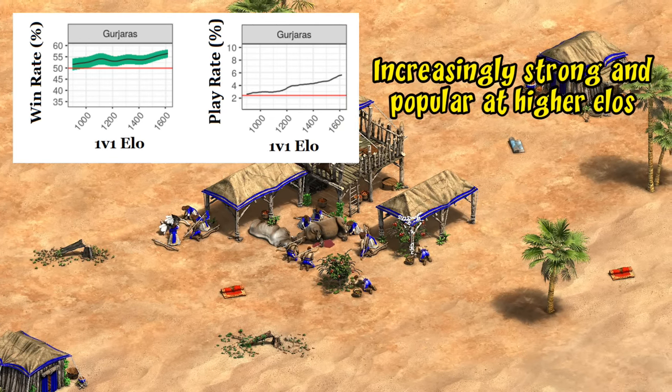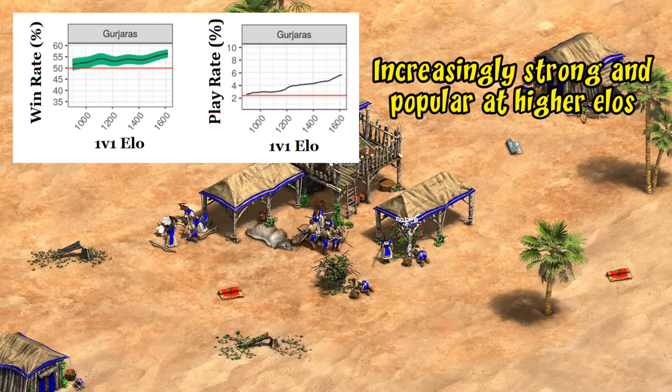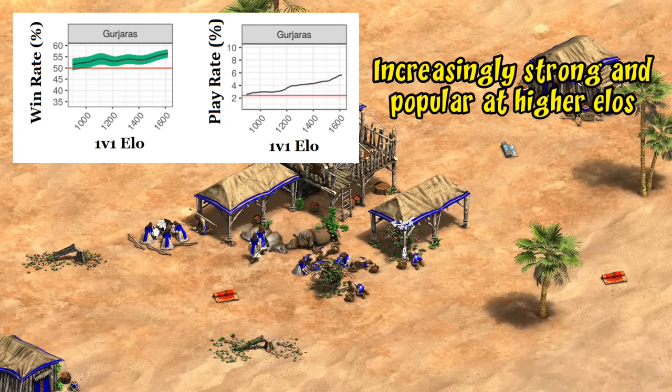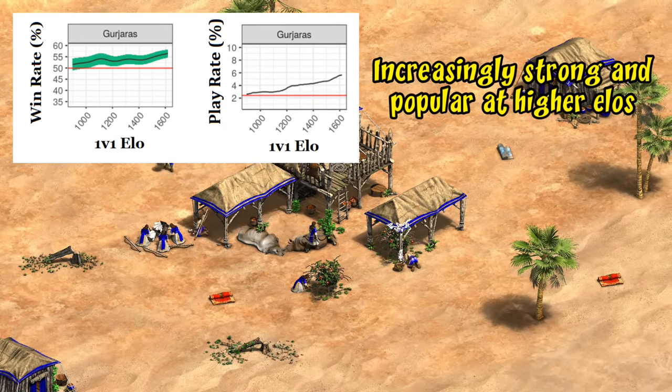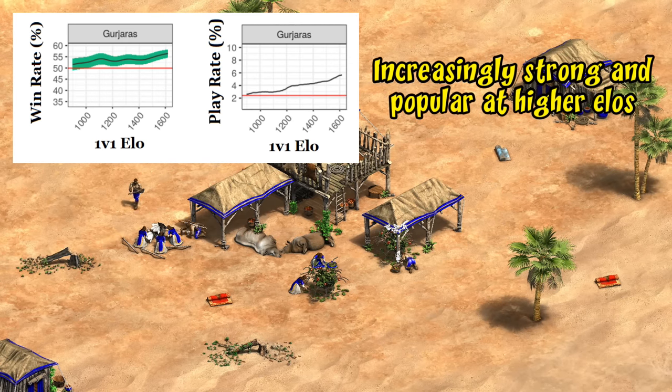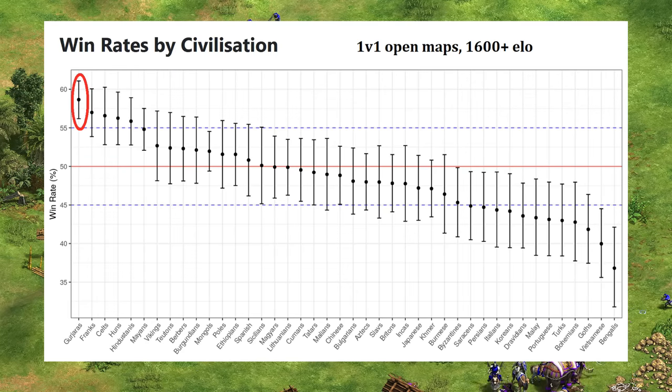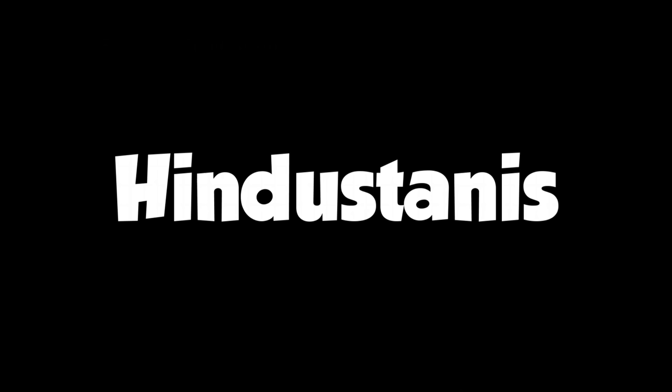As you go from 900 elo to 1600, Gurjaras are picked more often and win at a higher rate as well. Considering the devs tend to put extra emphasis on higher elos for balance decisions, I wouldn't be surprised to see some sort of nerf, especially since when filtering to just 1600 elo and up, Gurjaras are technically number one at the moment. Of course, with overlapping error bars they could easily settle anywhere in the top five, as high-elo data always struggles to get a good sample size.